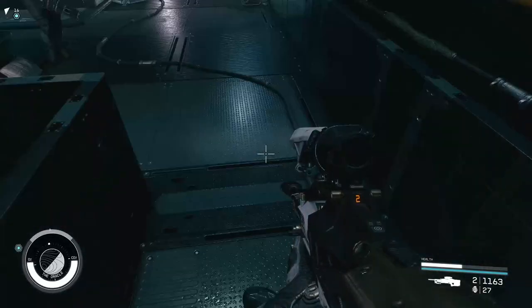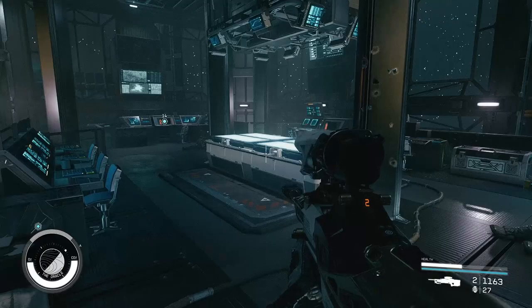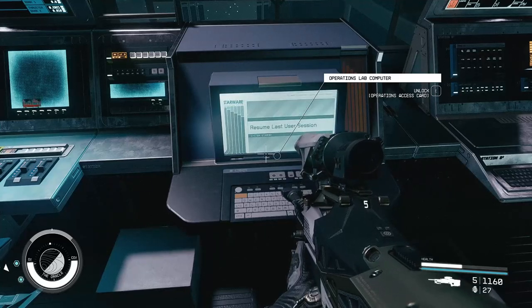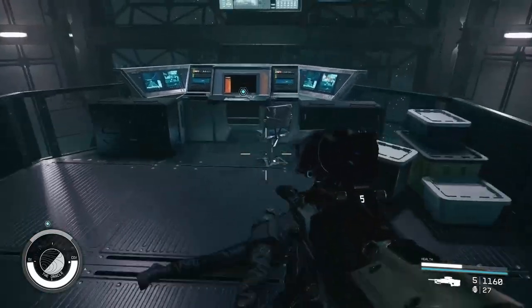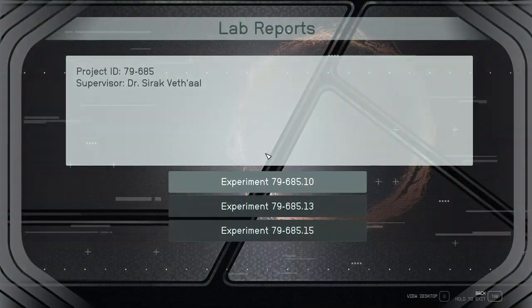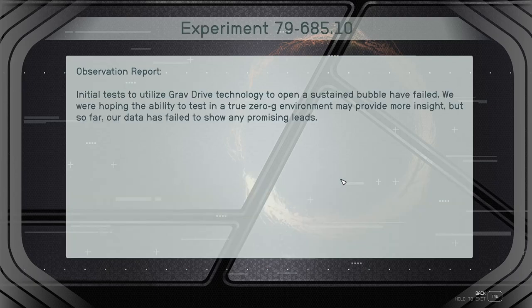Vortex shard. Brilliant. I think I know what we have to do. Can we have a little look on here? Operations lab computer. And what's this? Operations controls. Let's have a look on the lab computer first. Experiment 79-685.10: initial tests to utilize grav drive technology to open a sustainable bubble have failed. We were hoping the ability to test in a true zero-g environment may provide more insight, but so far our data has failed to show any promising leads.